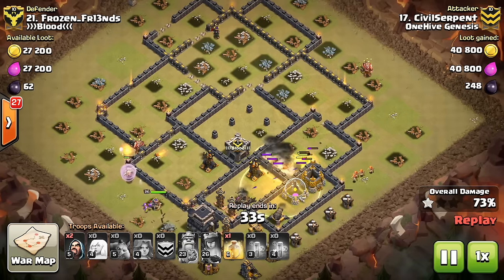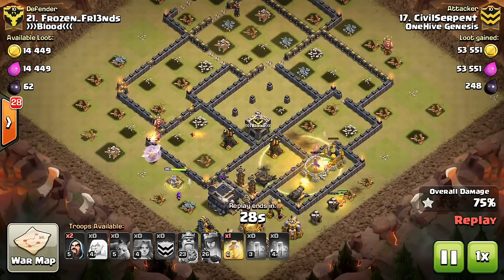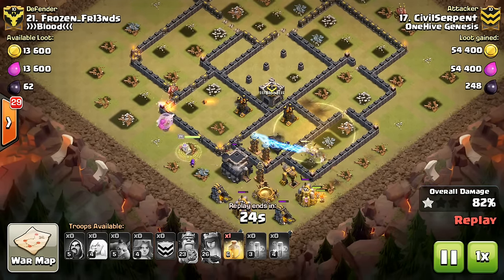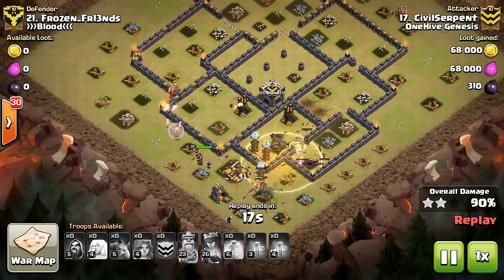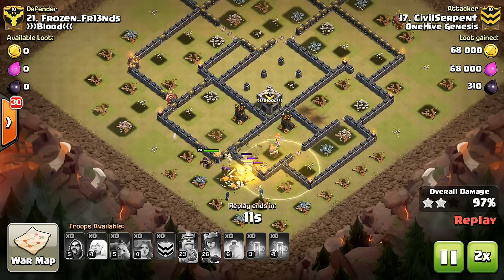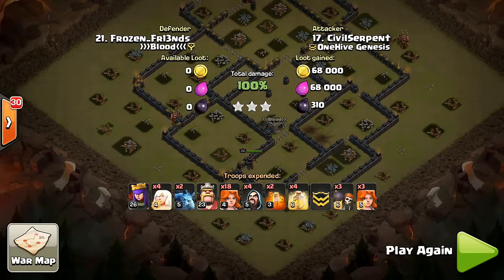Because he doesn't bring any jumps, he's able to bring just four heals to keep those Valks moving. The Queen is going around the other side — her healers are getting shot down, but not a huge deal. Still has one heal left. Valks are both inside and outside the base — great placement on that last heal — all the Valks will get the benefit of it as everything converges on the last few defenses. Nice attack to Civil Serpent, getting the three-star with kind of a surgical Valk Avalanche — nice job.